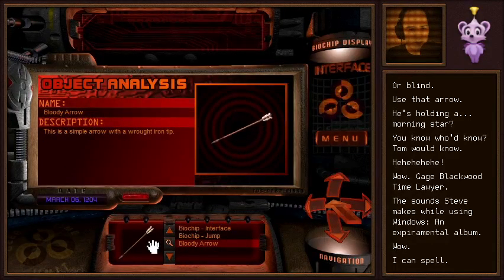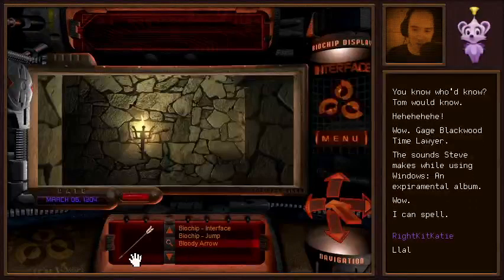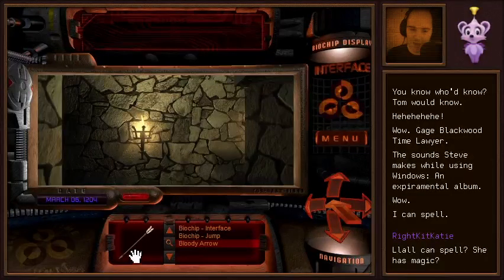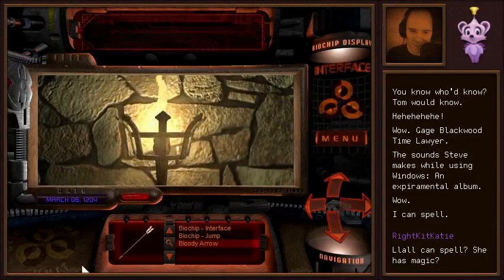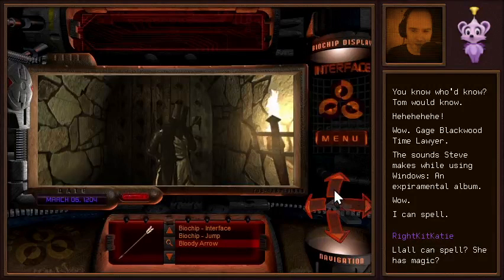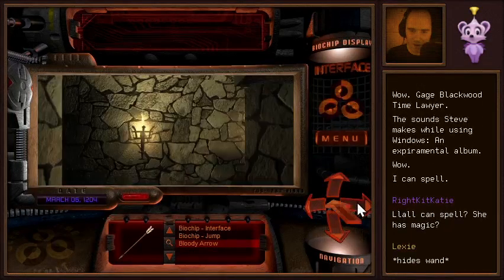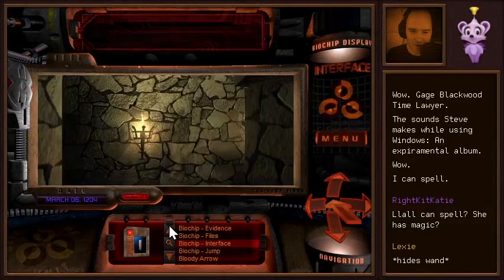This is a simple arrow with a wrought iron tip — an experimental arrow. Maybe we just need to wait him out with the cloak. How long should we give it? Because we were cloaked for a while last time. What if the knight is evidence?